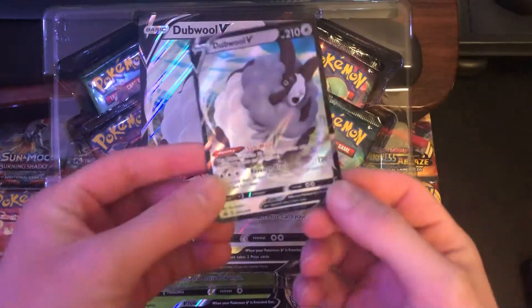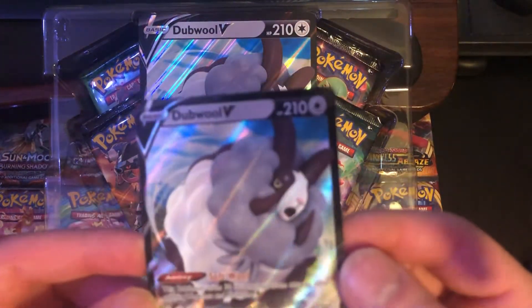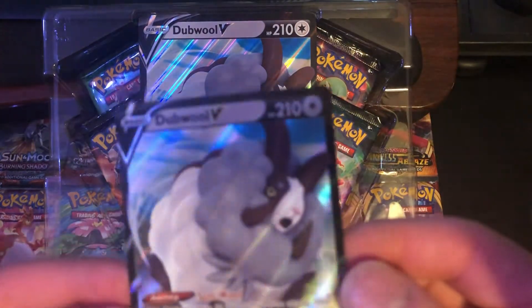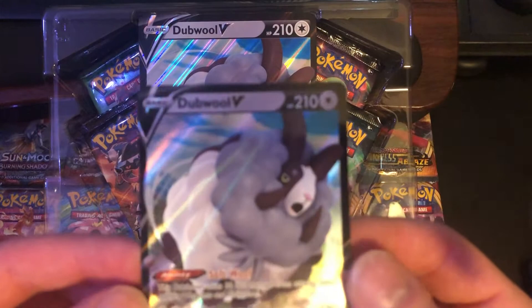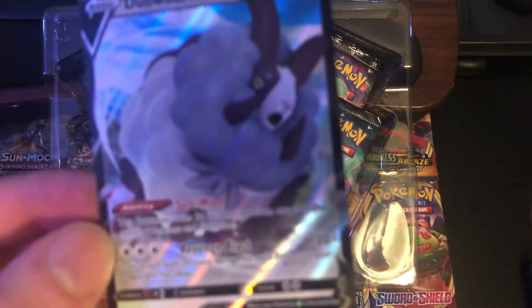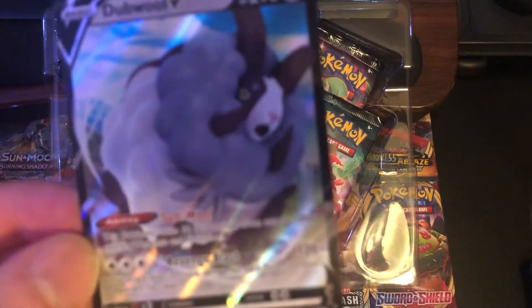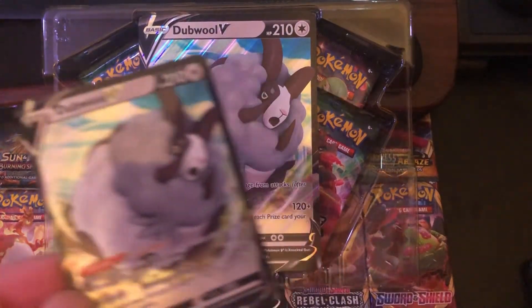Here is the double V promo card, which has been seeing some play recently in the TCG. Its ability is Soft Wool — this Pokemon takes 30 less damage from attacks. Its attack is Revenge Blast, which does 30 more damage for each prize card your opponent has taken. We're going to get this right into a sleeve.